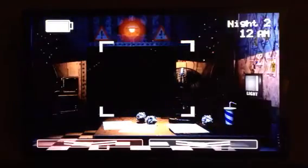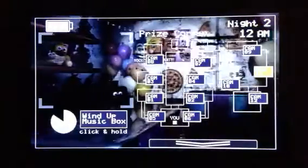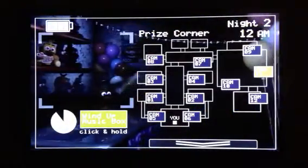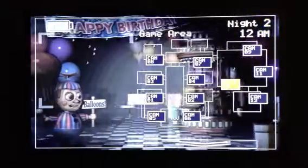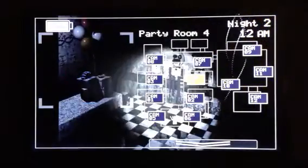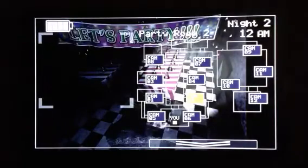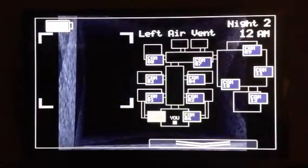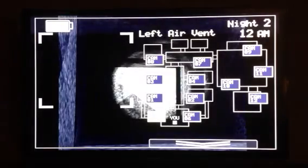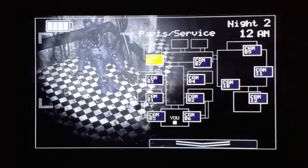This is night two. Surprise corner. Foxy's right there. Balloon boy's still there. No one's in here, no one's in the main hall. Part room two looks clear. Vent — right air vent looks good. That looks good.